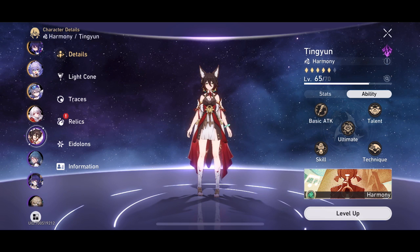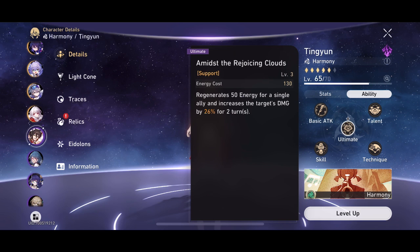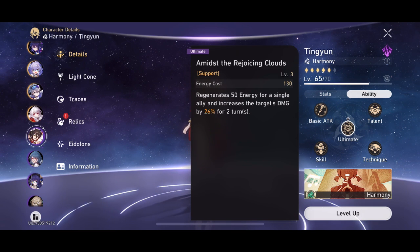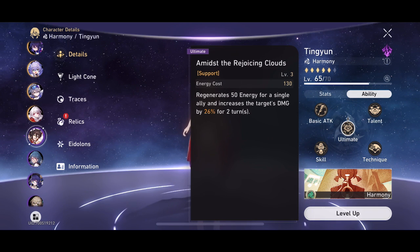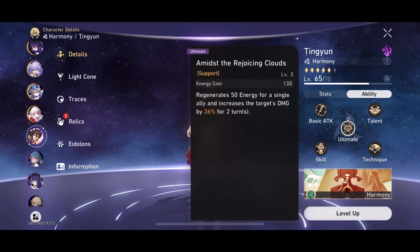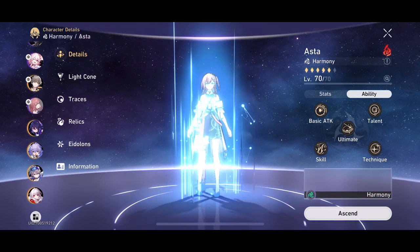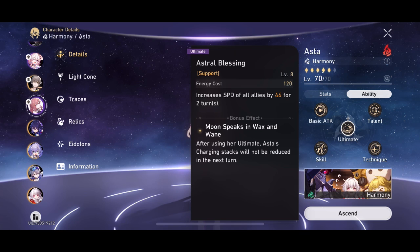Alongside that, Ting Yun is also a great build for this set. Ting Yun can be run alongside Bronya, but generally speaking you don't want to run two of these sets, so just be careful not to run both of them with the set. It's great for Ting Yun because of her ability to provide a big energy boost and damage boost to a specific unit, thereby buffing the rest of the team.